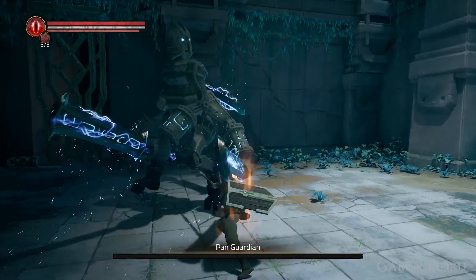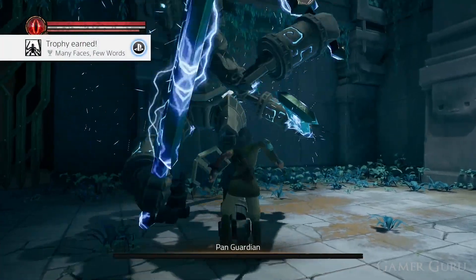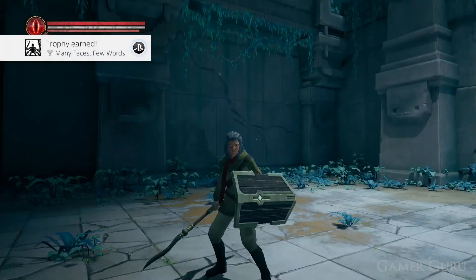The first thing we need to do is advance through the story until we defeat the Pan Guardian boss, also known as the Many-Faced One. This is the one with many arms and swords.